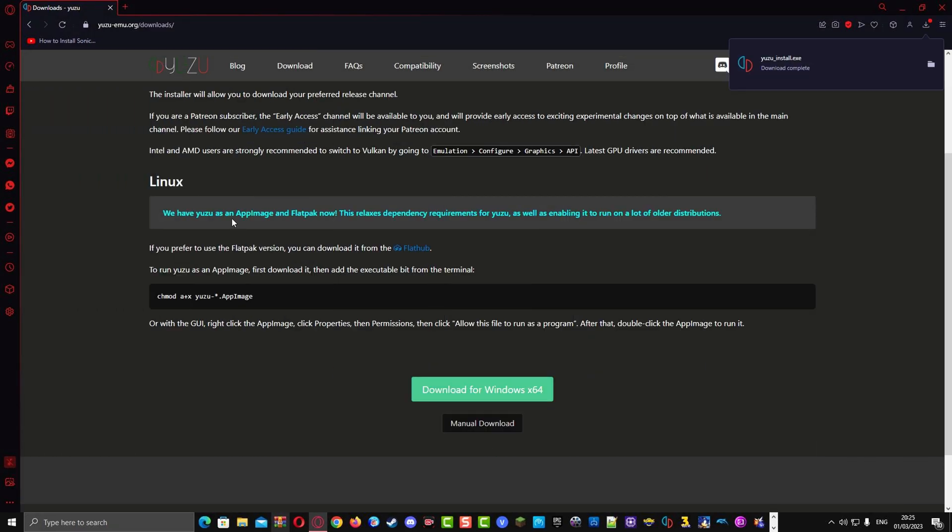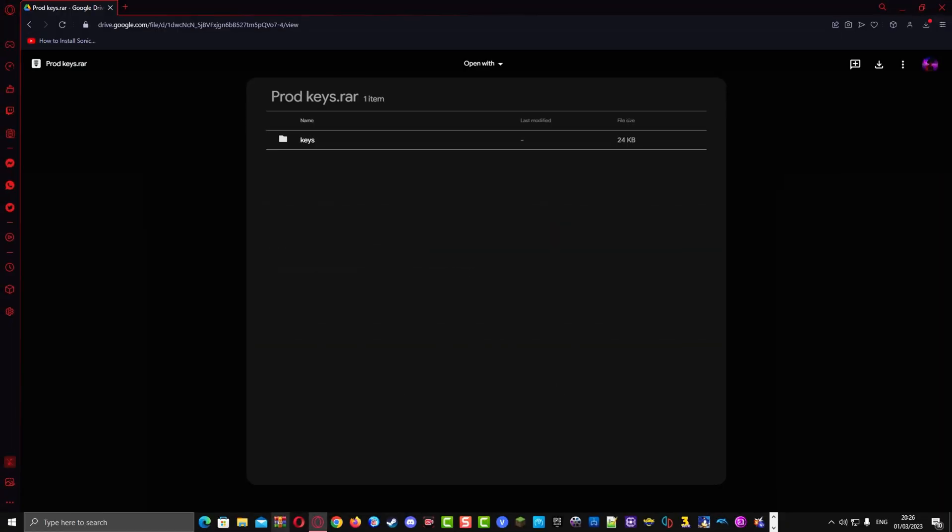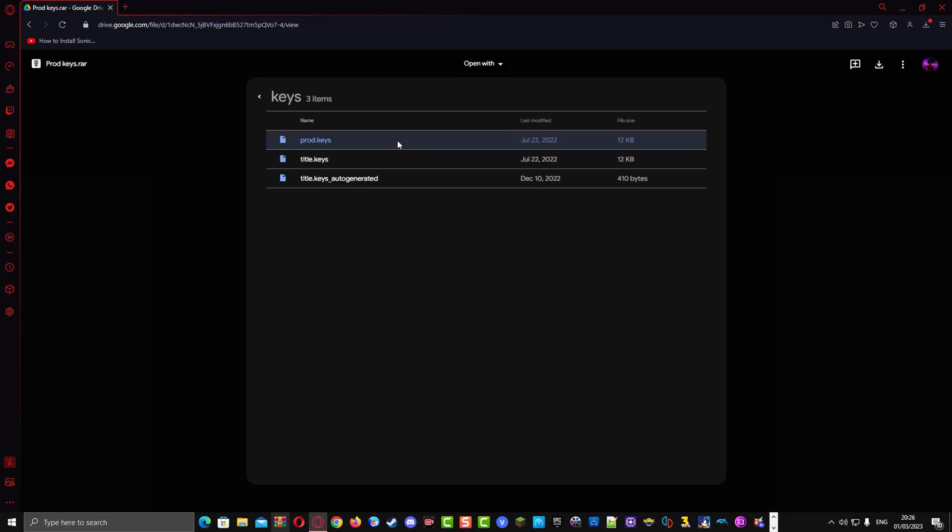With that being said, you can now download the Yuzu emulator. And don't forget to download the product keys — we're going to need this sooner or later. I linked my own product keys because of copyright reasons and I can't find custom ones, so you're going to have to use mine.